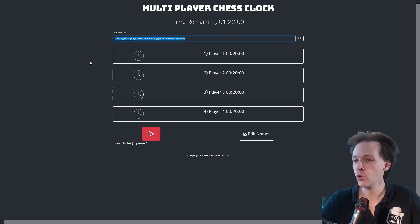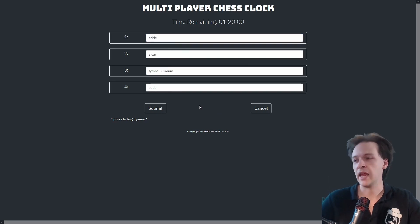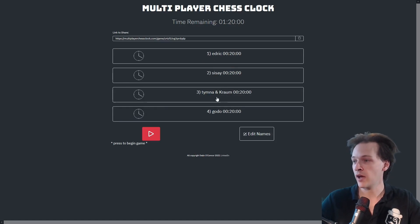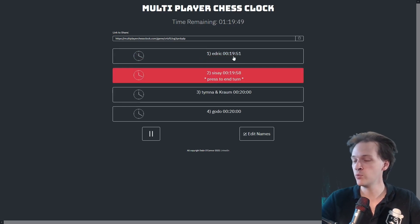Your opponents will be clicking on the clock as well. You can edit the names and change player one through four to the actual player names — here we have Edric, CC, Timna Kram, and Godow. Submit and the names appear. Figure out the turn order first, but you can re-edit later. When you click the play button, Edric's time starts ticking, and anyone on the page can click to jump to the next person.